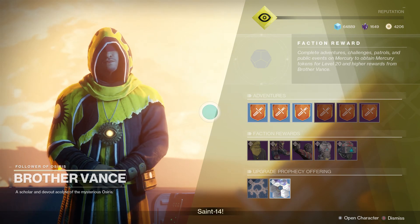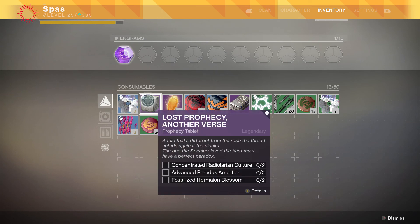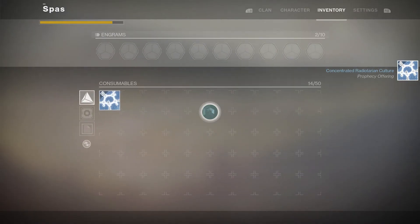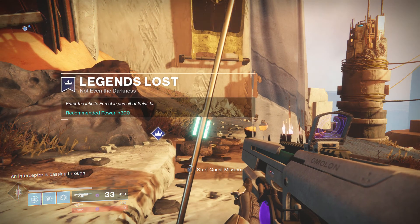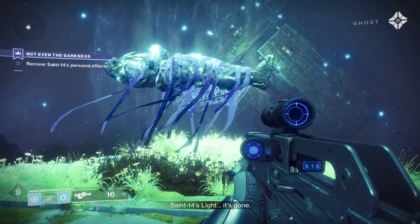Once you look at the Lost Prophecy Another Verse, you have to get two concentrated Radiolarian Culture, two advanced Paradox Amplifiers, and two Fossilized Hermine Blossoms. Radiolarian Culture you get from Public Events and Chests, Paradox Amplifiers are from Crucible Matches and Strikes, and the Hermine Blossoms are from Nightfalls and Trials of the Nine Matches.